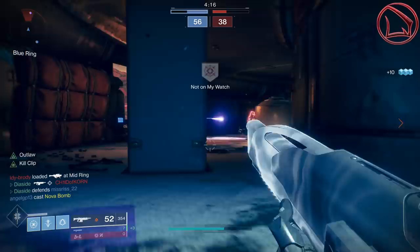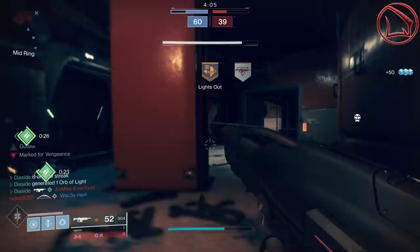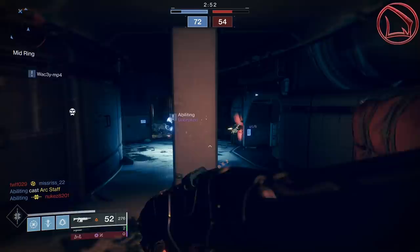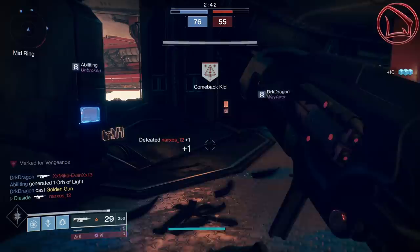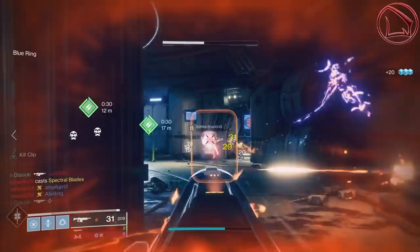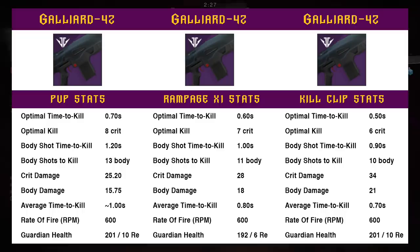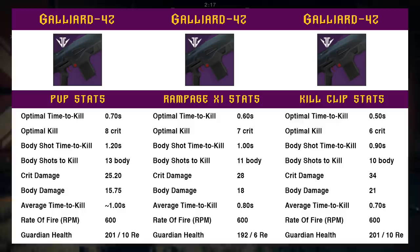Rampage can only roll on the Summoner for its damage-buffing perk. The Summoner can't roll with Kill Clip or Multi-Kill Clip. But the Galliard can — it can roll with not just Rampage but also Kill Clip. If RNG luck is with you and you get a Galliard with Kill Clip, the weapon's optimal TTK with Kill Clip proc'd is 0.5 seconds. The key difference is that Kill Clip only needs 1 kill after reloading to get that TTK factor, but with Rampage you need 1, 2, then 3 kills to finally get that same optimal TTK at 0.5 seconds. You can see the Galliard's TTK stats with Kill Clip, Rampage x1, and base stats right there on screen. With Rampage x1 and a guardian at 6 resilience, you can still get that same optimal TTK as Rampage x2 at 0.6 seconds.